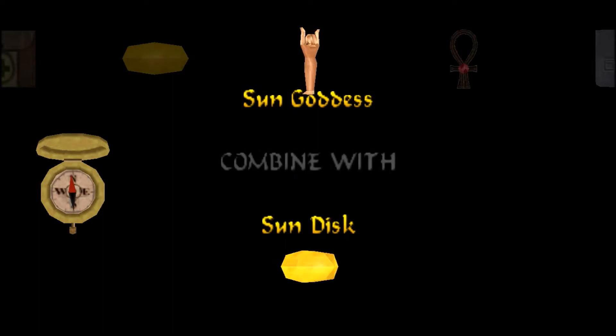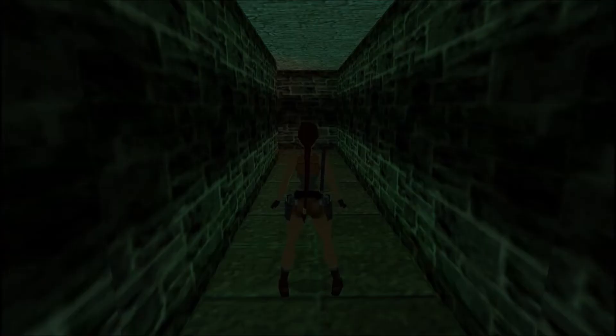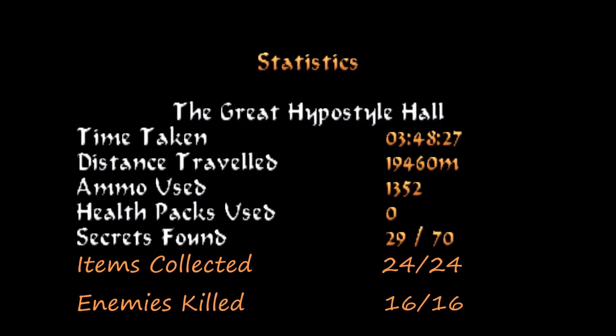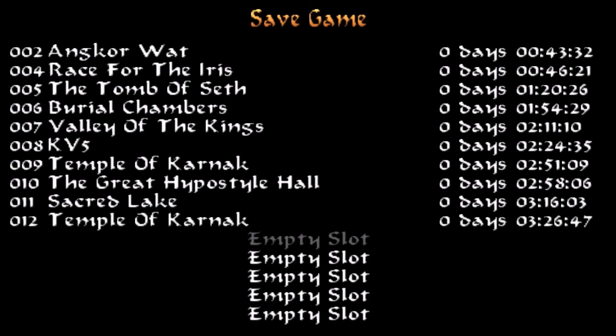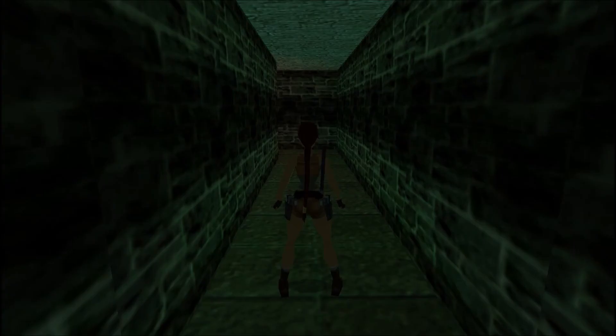We got the Sun Disc — the sand goddess — and we have the combine prompt, but I'm not going to do that here. I'll do it in the next level, which will be the second visit to the Sacred Lake. Looking at the statistics screen: in the Great Hypostyle Hall we found all 13 items available during our second visit — including the small health pack that wasn't stolen and the Uzis that didn't get stuck on a column tile. We killed all 10 assassins, which I'll probably refer to as red assassins, and we found all the trigger points for the tricky spawns. No secrets, but there are basically none to be had here other than the Sun Disc itself. Let me celebrate by making a save — our 13th one. See you next time in the Sacred Lake!